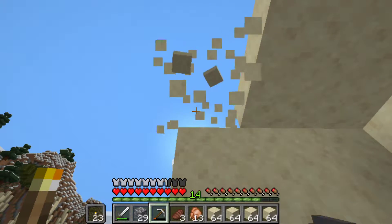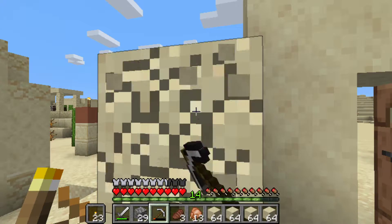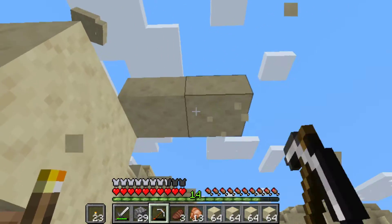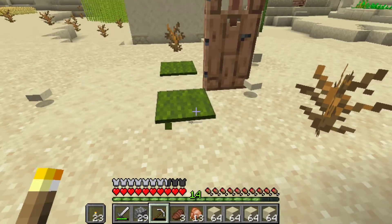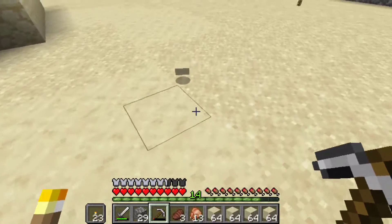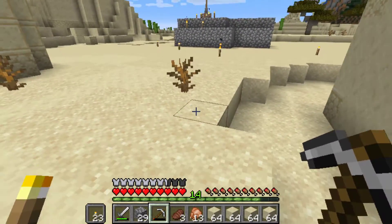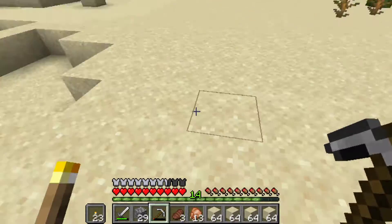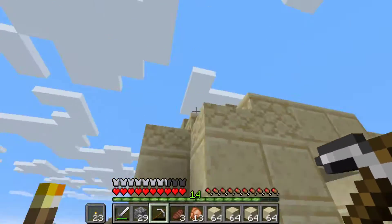Some of the houses in Mos Eisley have a square shape to them — they're still a little bit round on the sides but take more of a square shape. I believe that's what I want to do here, right next to the original design. So I'm going to take this down, remove the carpets and the door. We got a clean slate here. This is seven by seven with the corners cut.